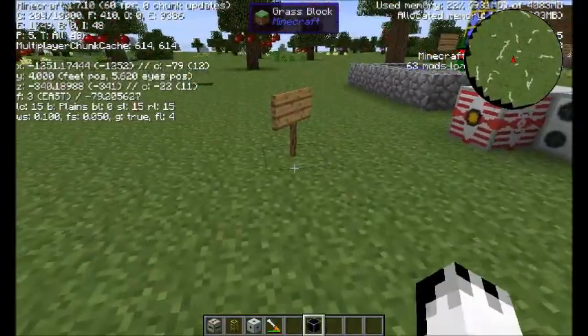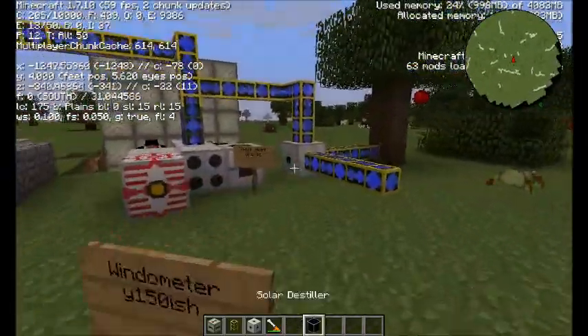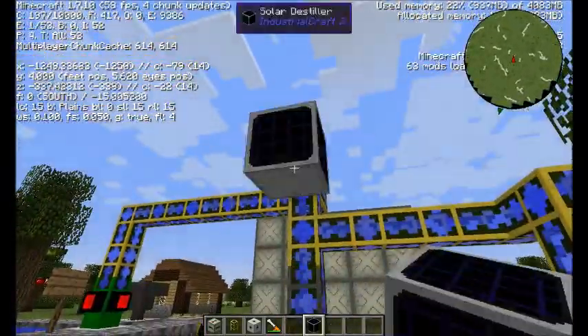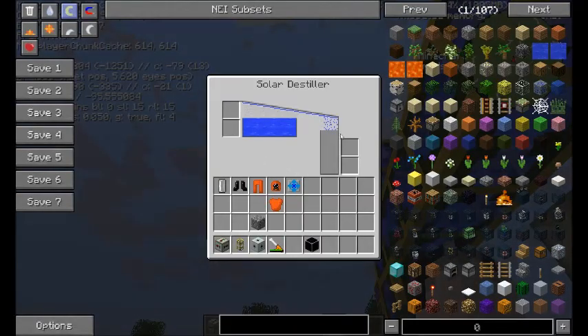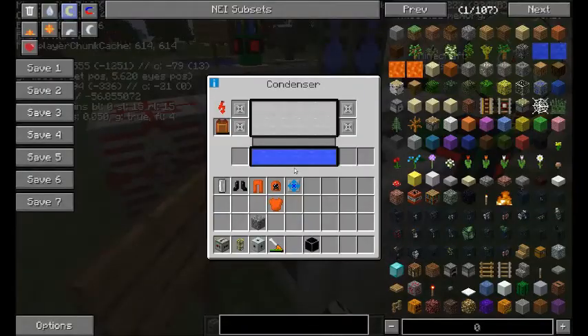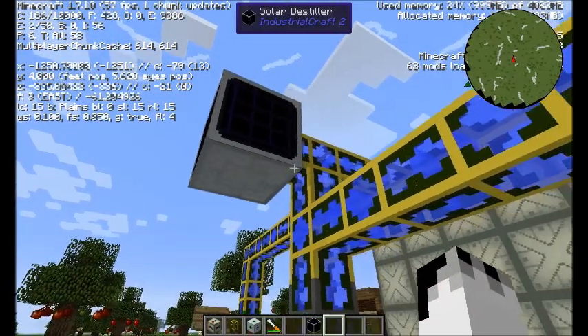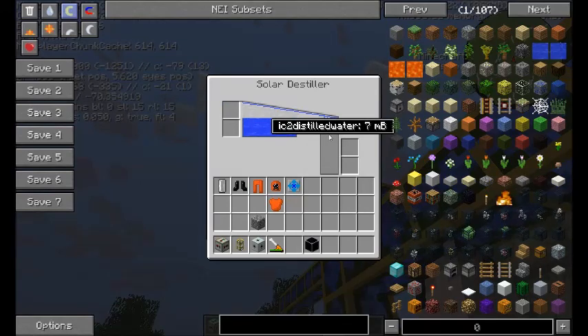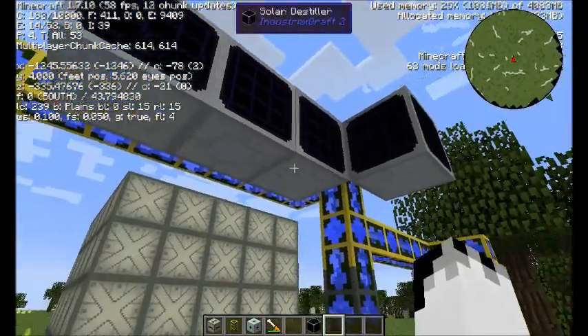I still don't know what this thing does - I haven't had another play around with it recently. It does take water and it turns it into distilled water. So this is actually a way of distilling water without putting it through a condenser - a solar distiller. You put water in and get distilled water out, but it's very slow. You might need multiple to really run anything off it.